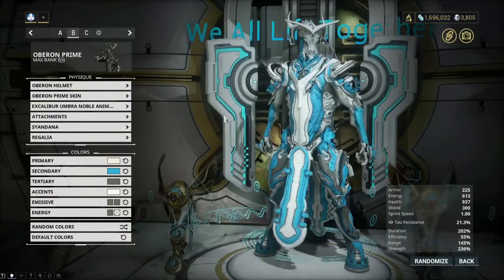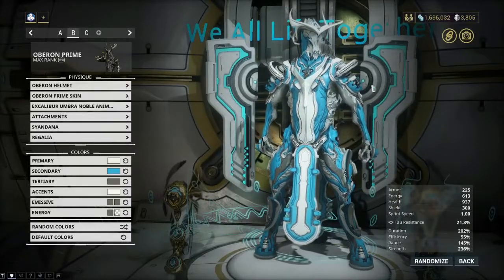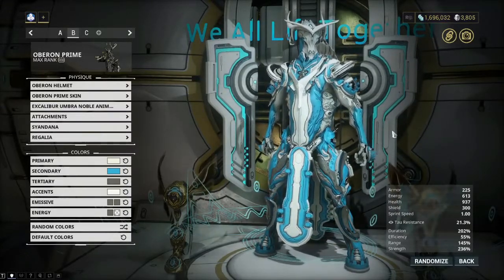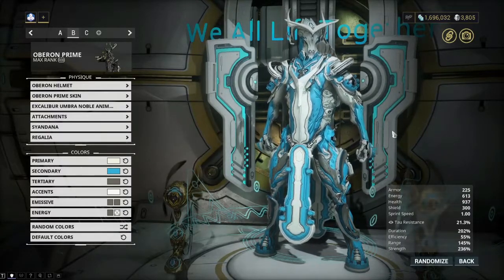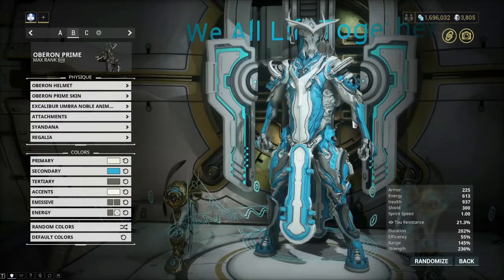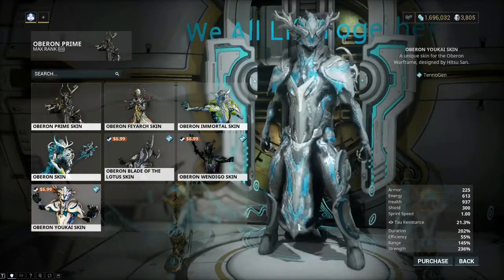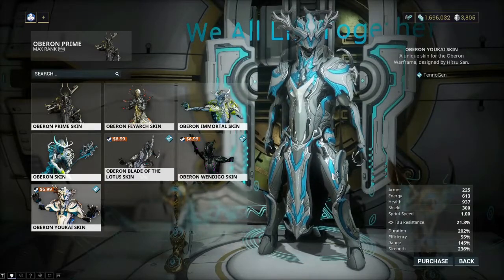We have the white and blue Oberon. You guys know I love white and blue — one of my main fashion frame designs for my Oberon when I decide to run him. I like running Oberon for a number of different missions. He's pretty versatile, and I've been doing survival Kuva Fortress stuff for Kuva. Anyways, we're going to take Oberon today and check out the Oberon Yokai skin by Hitsu-san.